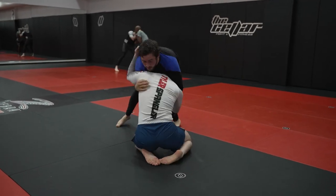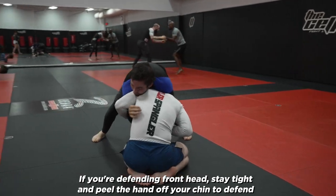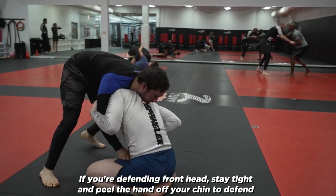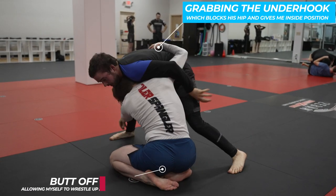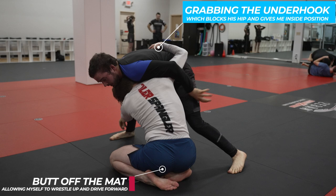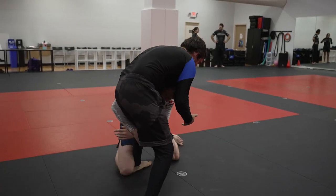We start off with my opponent shoving me into the front head, but I stay low in my turtle with a strong base so when he tries to work around me, I can rotate with him. If you're on top in this position, you really need to put your weight on them. By not flattening me out or blocking my arms, I'm able to grab a right underhook, and my butt is already coming up off the mat, so this allows me to wrestle up as I'm looking for a far side knee pick.